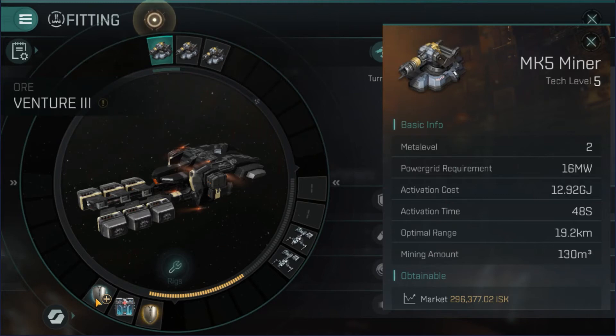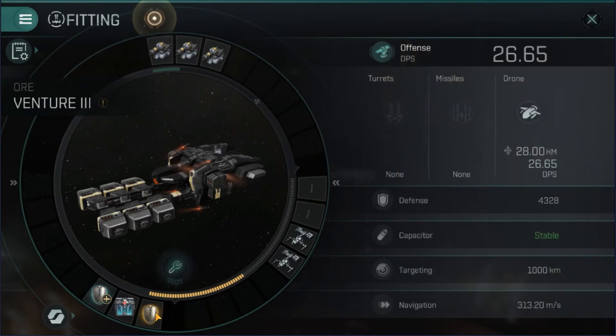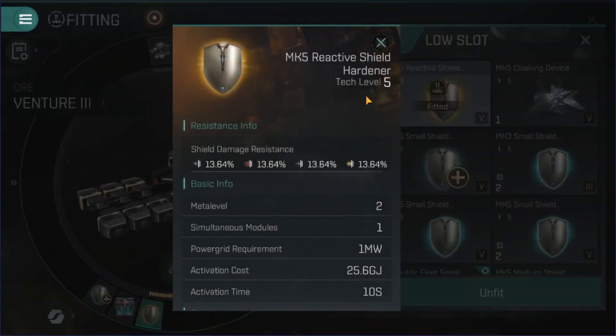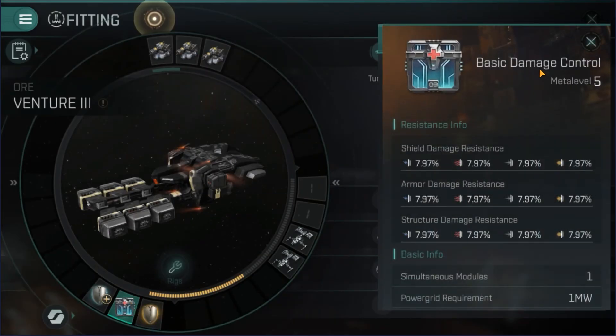In the low slots, since I am specced for shield, I equip for shield so that I can survive as long as possible and be that tough nut to crack. I've got shield extenders and reactive shield hardeners. I also have the basic damage control — the nice thing about damage control is that it doesn't matter if you're shield specced, armor specced, or even structure specced; it will help protect your ship from all types of damage through the shield, armor, and structure. This is a very good general purpose survivability module and they're used a lot.